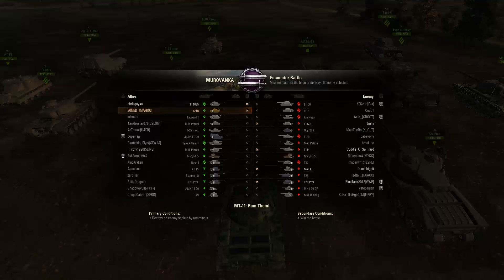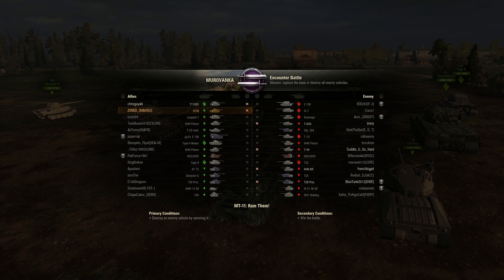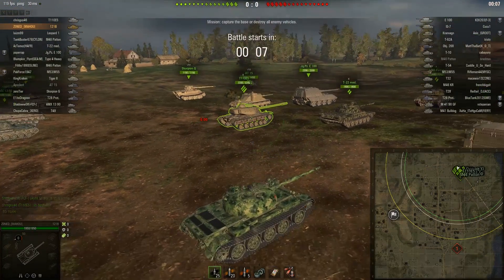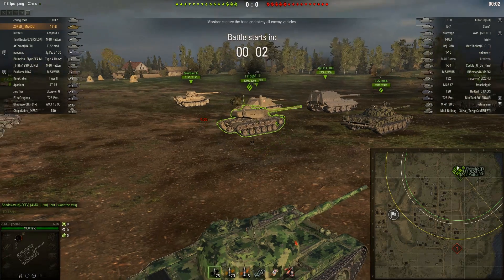As I load in, this is going to be an encounter battle on Murovanka. Looking at the tank comps, I see that we have more medium tanks than they do. They have a Kronvon — very interesting, that tank just came out very recently. They have some mid-tier faster tanks and some lower tiers. We have some lower-tier tank destroyers, some mid-tier heavy tanks, and one beam tank, but we have faster top tiers.